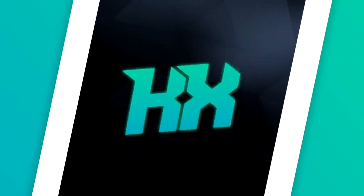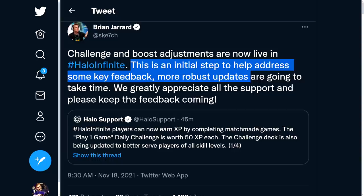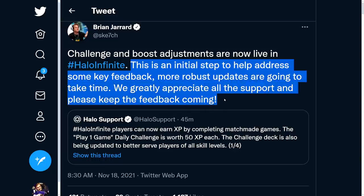That's kind of how we're going to see this process with the development of progression in Halo Infinite — incremental changes, not overnight changes. Community Director Sketch echoes these same ideas, saying this is an initial step to help address some key feedback, and more robust updates are going to take time. He greatly appreciates all the support and asks to keep bringing in the feedback. This game is going to see more changes to progression before and after the official release, because Halo Infinite is a live service game and 343 has built it in a way where they can be agile and quick. The game launched on Monday and it's already Thursday with changes — previously in Halo 5 that would have taken much longer. The way the Slipspace Engine is working within Halo Infinite means these changes can come around rather quickly.